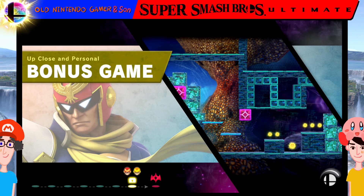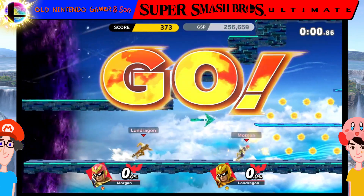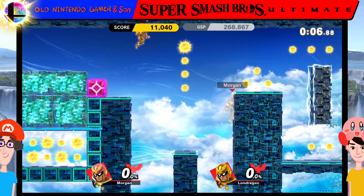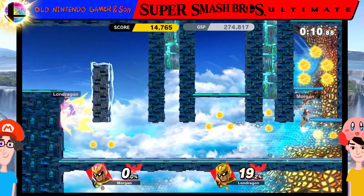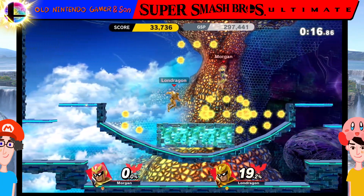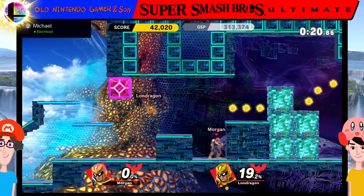Right, bonus stage — we should be able to Falcon Punch our way through this. Show me your moves. I think up B won't work on the hands because it's a grabbing move. You can just hit with it — you don't have to grab with it. You won't do the explosion because it won't pin him in place.